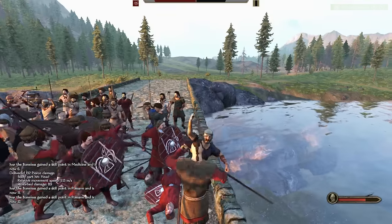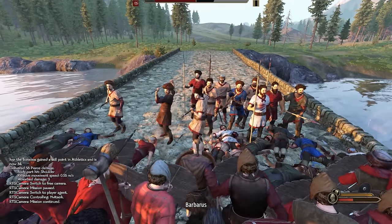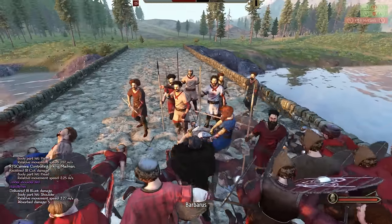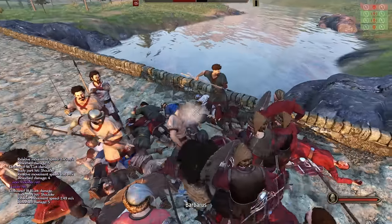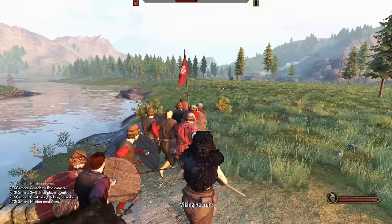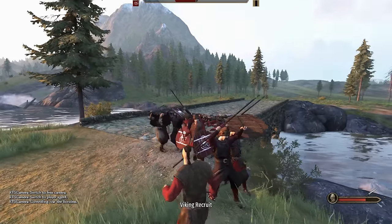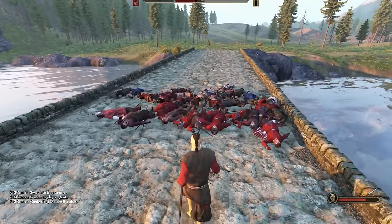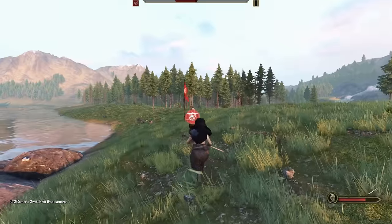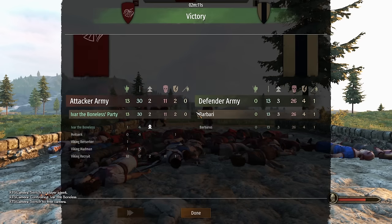We take control of Vitzerk but he goes down right away. Ivar says charge — get them from behind. They're retreating — they're cowards! We are victorious. We just barely held that bridge — that was a very close battle. We lost so many good soldiers and Vitzerk is also unconscious. They're chasing him all the way into the forest. But we are victorious on the bridge battle, and that should be a good amount of experience points for our soldiers.